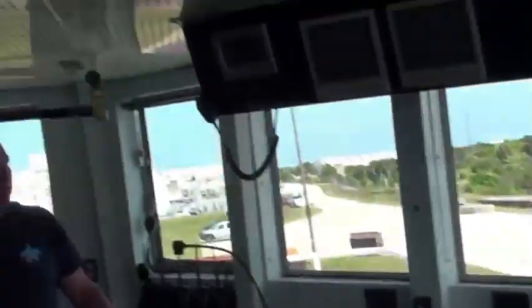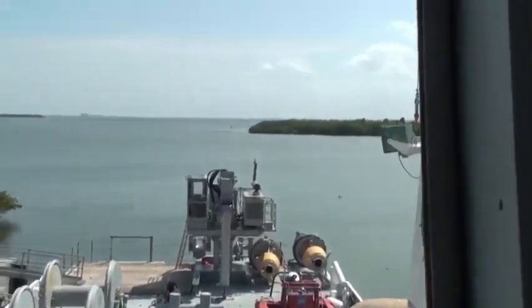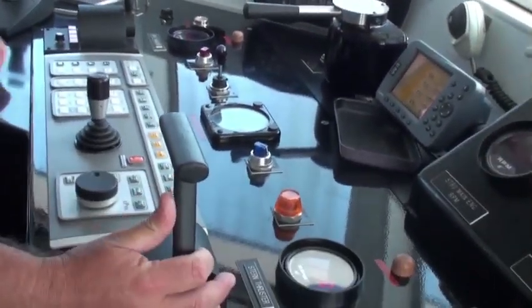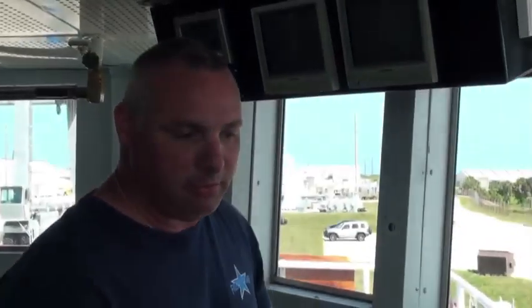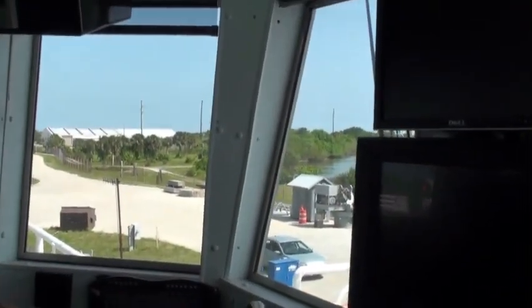The aft console on the back of the ship is used for all recovery operations — divers in the water, retrieval work — so the operator can watch the work being done on the back deck. Controls include a joystick for the stern thruster, a bow thruster, and a full dynamic positioning system. It mirrors what's on the pilothouse console, including props, lip system, main engines, and a tiller instead of a wheel.